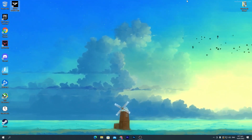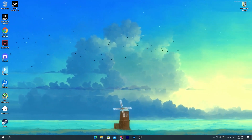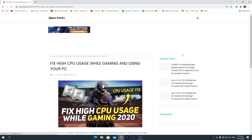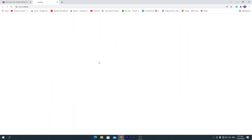Go to the description of this video, click on the link, and that will take you to my website. Once you are there, go to the search icon and search for 'CPU' and press Enter. From here, click on the post for fixing your high CPU usage, then scroll down and find the download button.